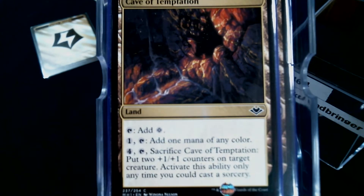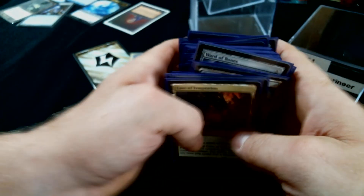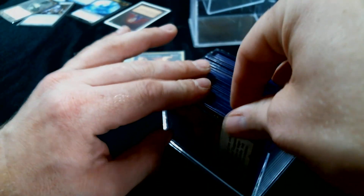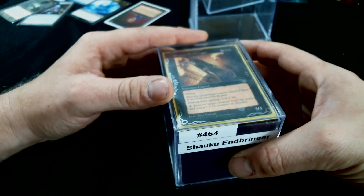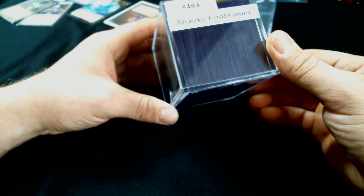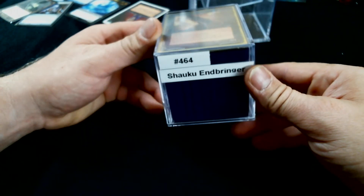Archidekt tells me the average CMC of the deck is about 3.08, which makes sense because there are a whole lot of two and three drops. I'm looking forward to it — creatureless black is something you don't really hear much about. I kind of want to finish that cycle: creatureless green, blue beatdown, no burn red, no instant-sorcery red.